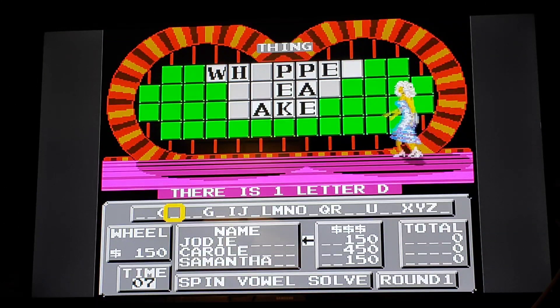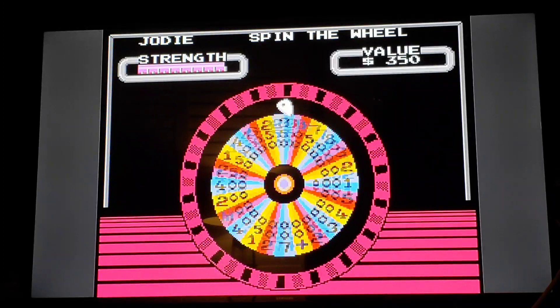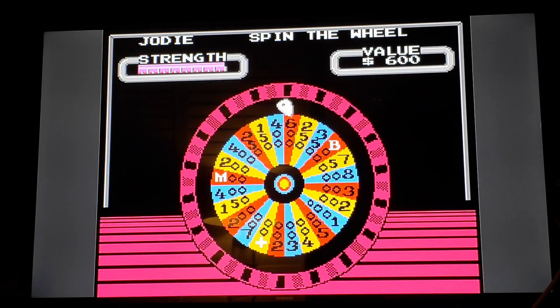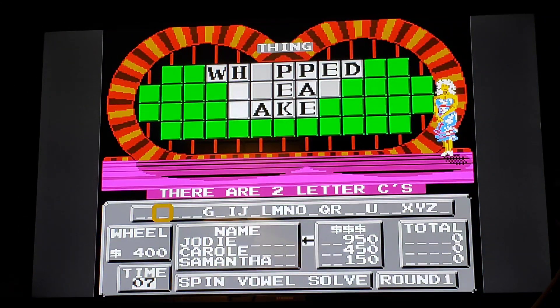How about a D? There's a D. Let's do it again. Oh, $400. Let's see, 950? What the heck? Let's go ahead and solve it. Whipped cream cake.